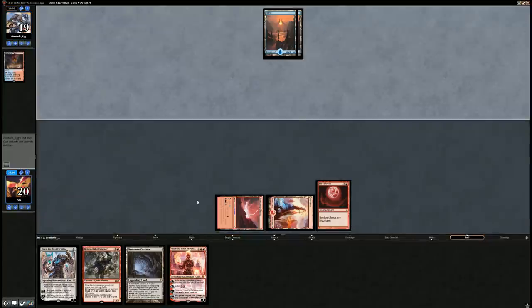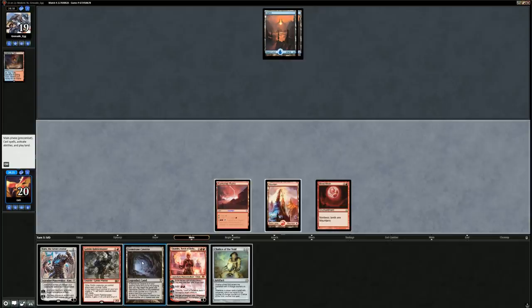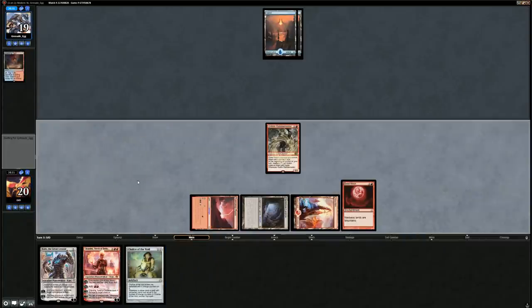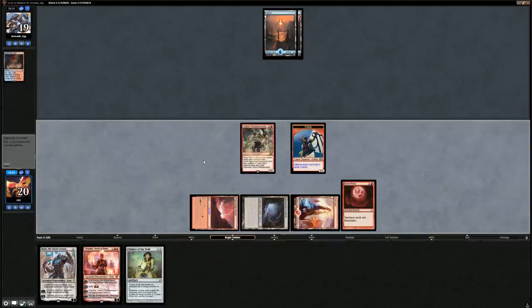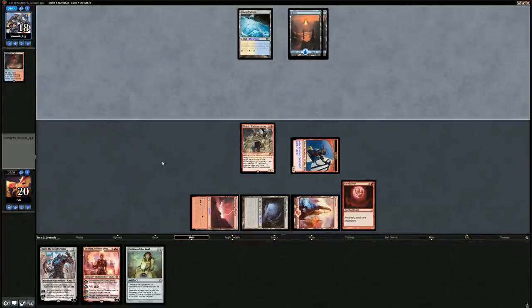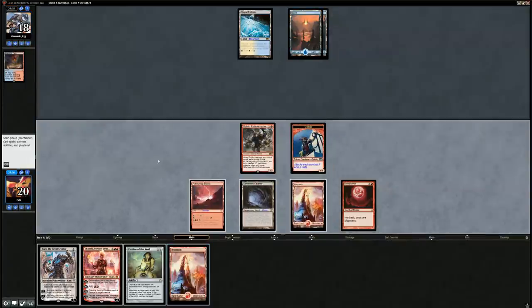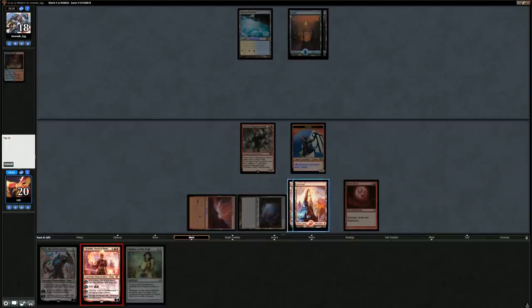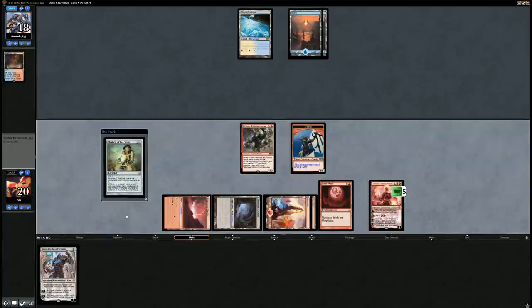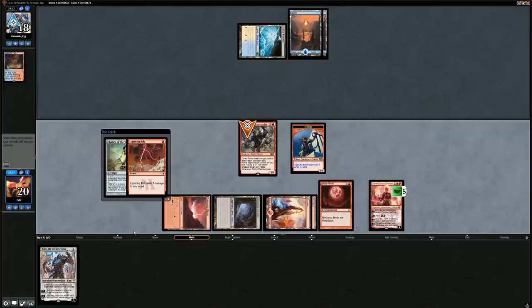Rabble Master resolves and gets in for one. Looks like blue-white control maybe. Chandra resolves. We play our Chalice, and then Lightning Bolt kills the Rabble Master. We get in for one — probably should have started by attacking honestly. Snapcaster can pressure Chandra, but now with Chalice they can't bolt to kill Chandra. God-Eternal Kefnet — that's spicy.